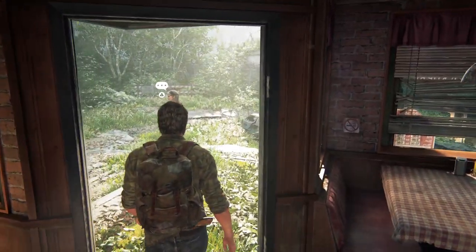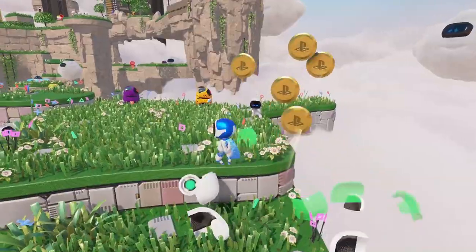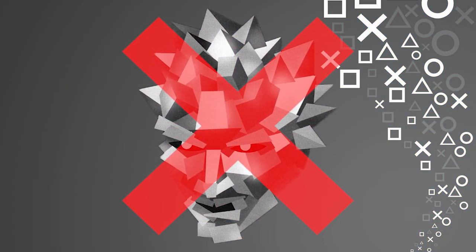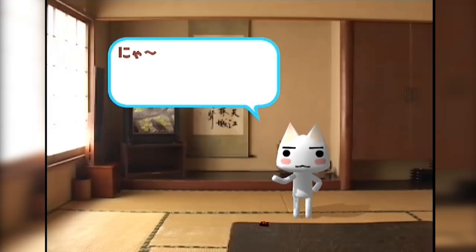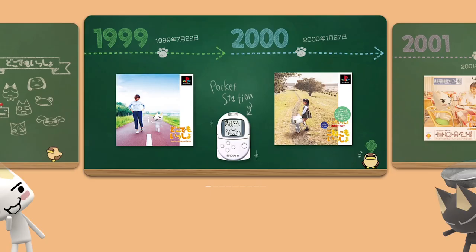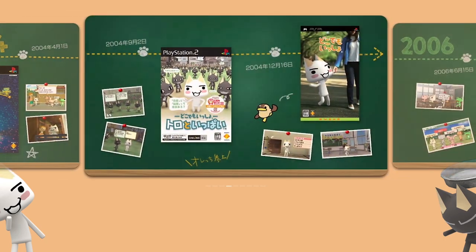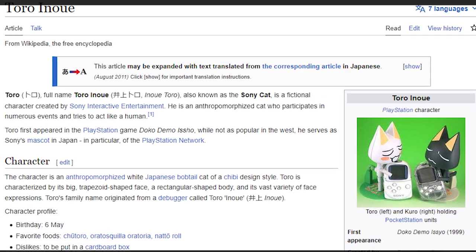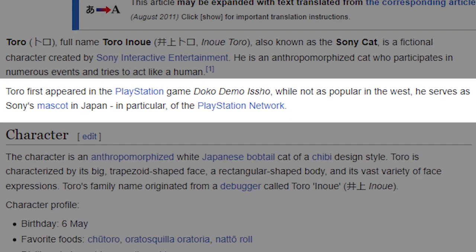Well, there is an official one, but it's not Angry Dad, it's not Little Robot Dude, and it's not Polygon Man before you history buffs out there start piping up. No, because this is Toro Inoue. He is a cat, and he has a long, long list of games on PlayStation consoles, and in Sony's homeland of Japan, he is the official mascot for PlayStation.